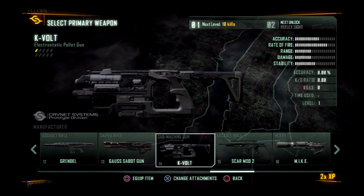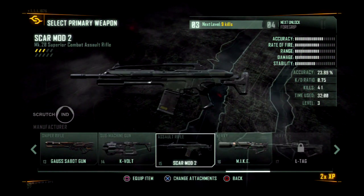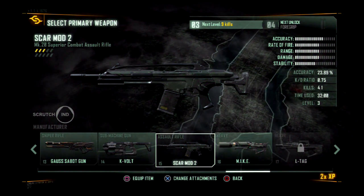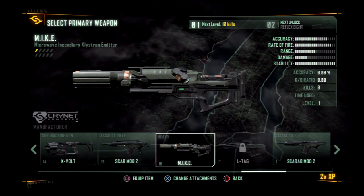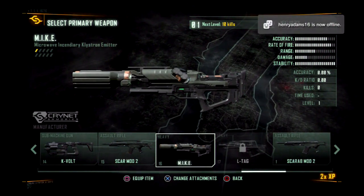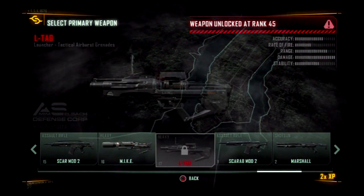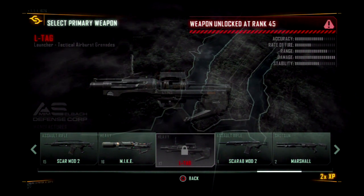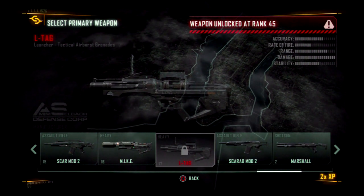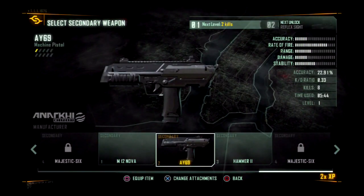K-Volt — I've used that, I'm not too keen on it. Ska Mod 2 — now that is a decent weapon, unlocked at level 27. And we have the MIKE — I've used that, not too keen on it. What kind of review is this, I bet you're wondering! Anyway, the L-Tag is the next one — I've used that in the main game and it's quite a powerful thing. Let's go to the secondary weapons.